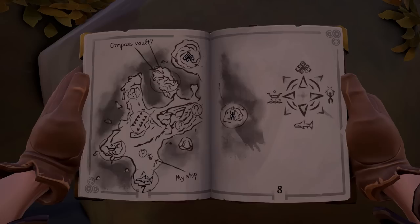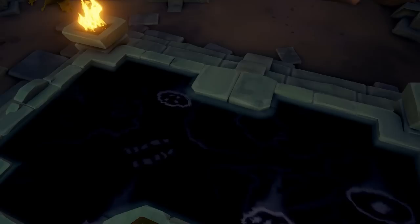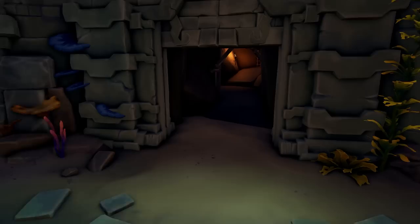Tribute Peak is positioned like a compass per Briggsie's journals, so each of the cardinal directions has its own vault. In the Western Vault, you've got to go hunting for symbols across the island — four different symbols, with four different areas.